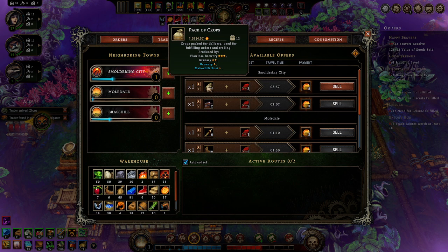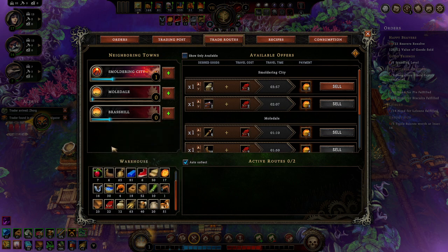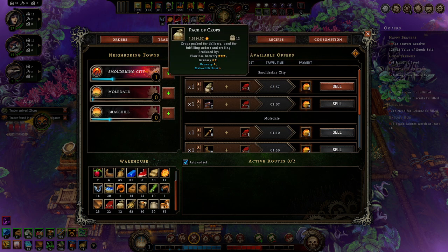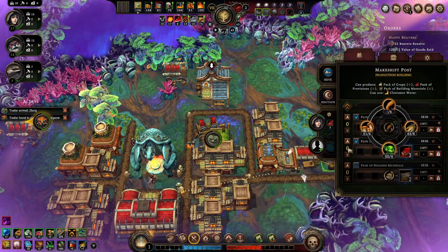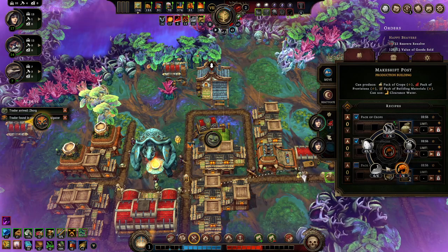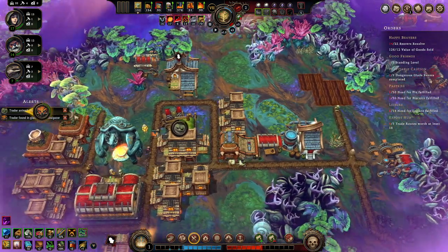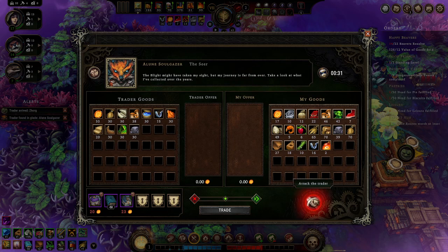Pack of crops - I think I had that. I don't have either of those specific items. That's worth eight gold though. Can I actually make cracked crops? I have plenty of stuff for it. Let's see if we can make them both - the provisions are a little rougher all of a sudden. This trader is still here - I still have 17 gold. I don't know what attacking does - I don't want to find out.